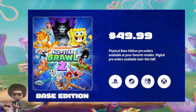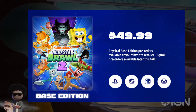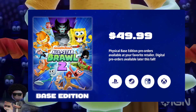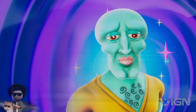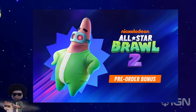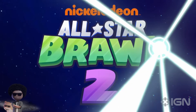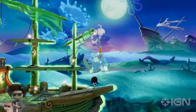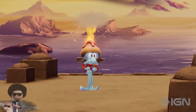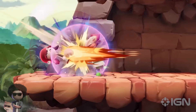The base edition only comes with just the game, that's it. From what I'm told, this is the only version where you can get a physical copy — all the other ones are digital. So the deluxe and ultimate editions are only digital. But if you pre-order the base edition, you also get the pre-order bonus of the Patrick Cosmetic, the elastic waistband cosmetic, which I think is going to be one of the better cosmetics in the game. This edition is good for people that want to save money or aren't planning to play the game long-term.